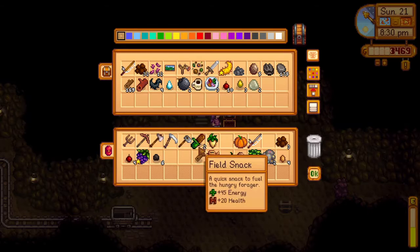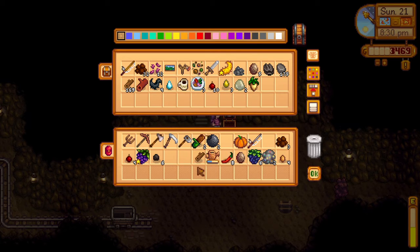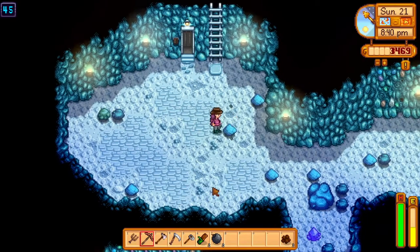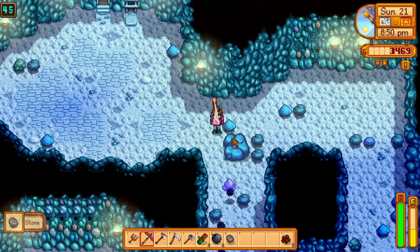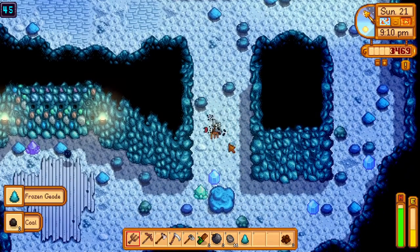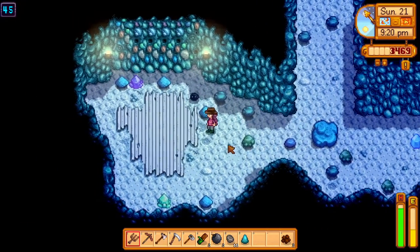I'm going to do a little bit of mining, not much because I don't have a lot of time. Oh, there's our coffee. We'll put some of this stuff up and do a couple of floors maybe. We're down to floor 45. I didn't think a copper pickaxe would work for a boulder. Trying to look around for good stuff while trying to kill things — it's not working. Don't try to do two things at once, it doesn't work.